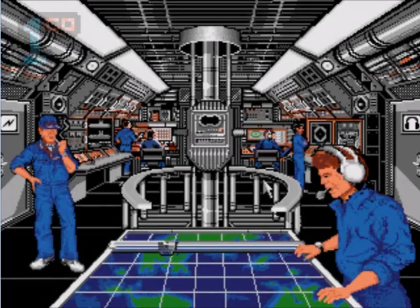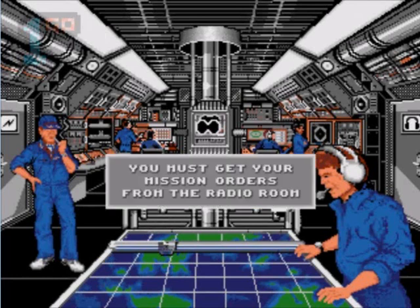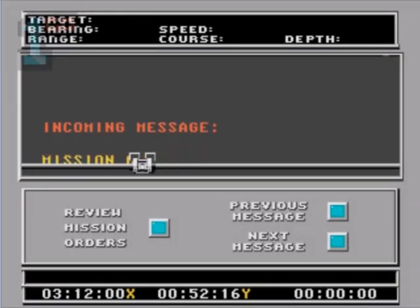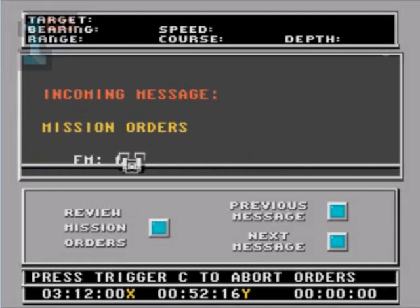Okay, here we are. We're in a submarine — that's kind of cool. There's one of those things that you're looking through. At least it's telling us what to do. Radio room. Is that a radio room? That's a lightning room. It's the radio room. Incoming message. Mission orders.